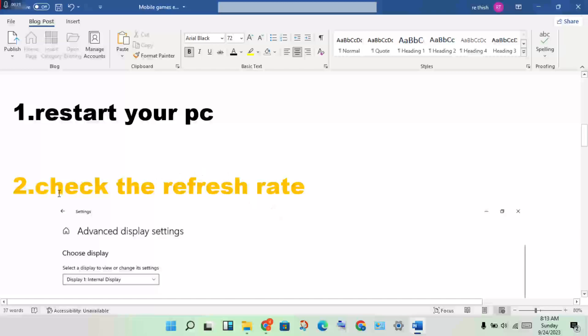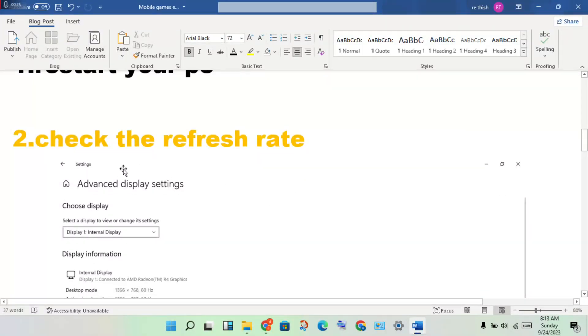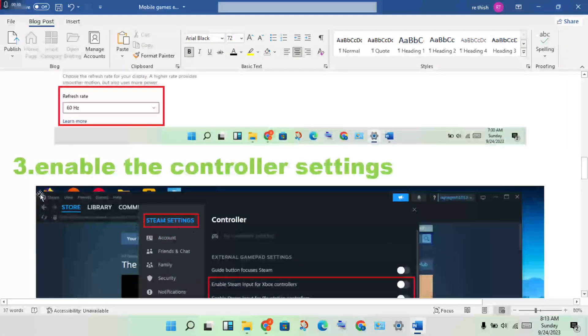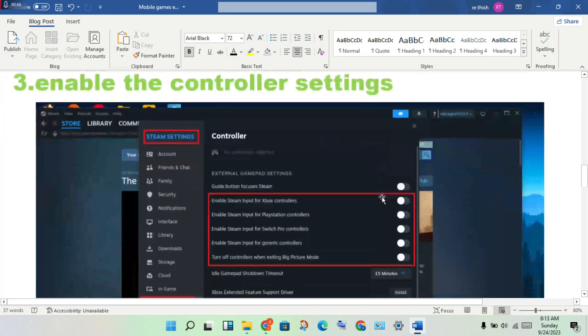The second step is to check the refresh rate. Go to Settings, click on Display Settings, then click on Advanced Display Settings. You will see the refresh rate — it should be set to 60Hz. Click to change it if needed.